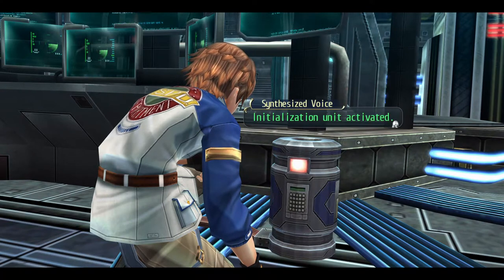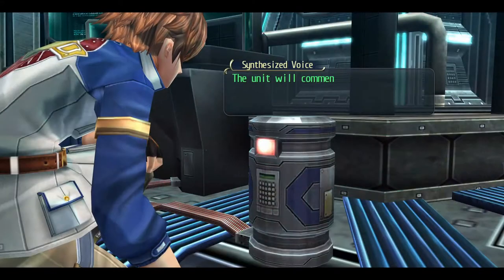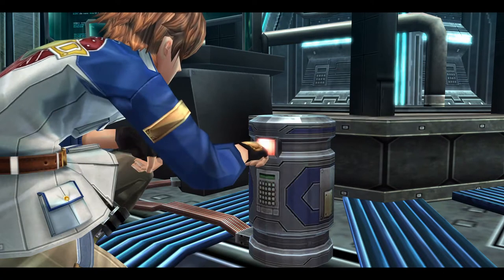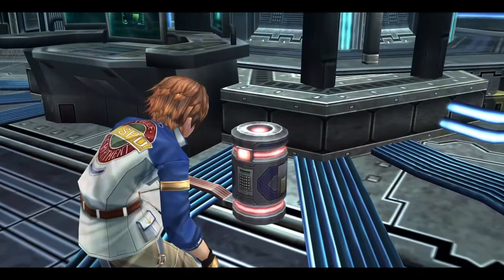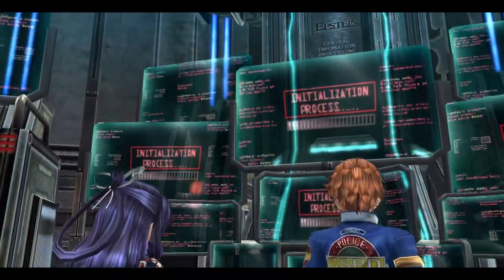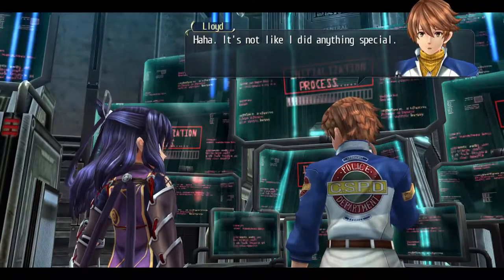Initialization Unit Activated. Confirming Connection to Terminal Zero. The unit will commence backing up all data, initializing the system, followed by performing a reboot operation. Are you certain you wish to continue? If so, please press the red button at the center of the unit to proceed. Commencing all required processes. Nicely done, Lloyd. It's not like I did anything special.